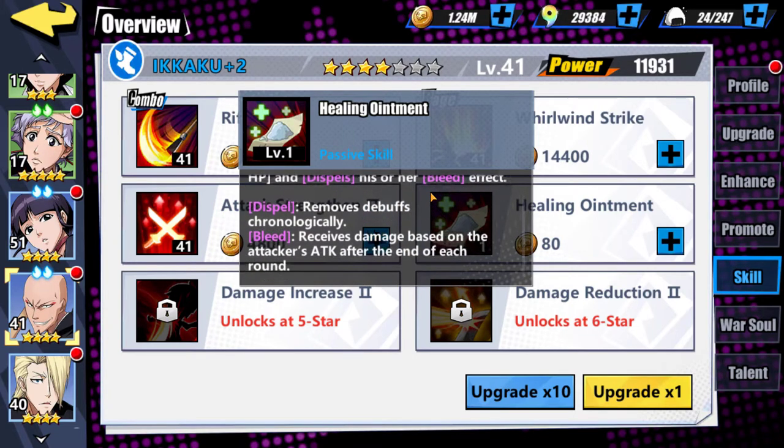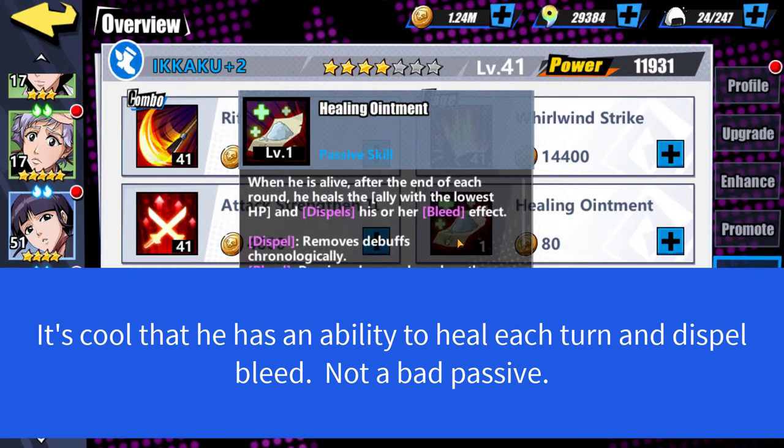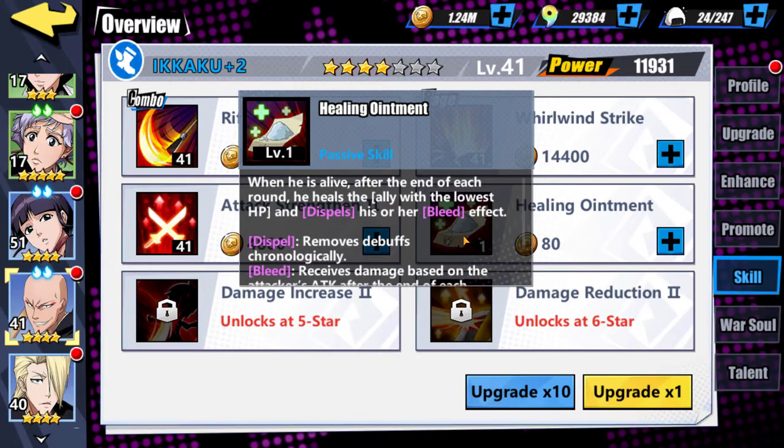So he removes debuffs and receives damage based on the attacker's HP after the end of each round. I'm assuming if a character has bleed on them, he can actually strip bleed off of them once per turn. It's cool that he can heal other characters on the battlefield and take away bleed from them. But obviously, if you're not fighting a bleed comp, then part of that skill is wasted and it's just pretty much a heal. I wish it was something that more benefited his attack and made his rage skill a little bit more reliable. It's nice that he has, in theory, some self-sustain and actually helps other people out. But is that enough to make him worthy of your team? I don't know about that.